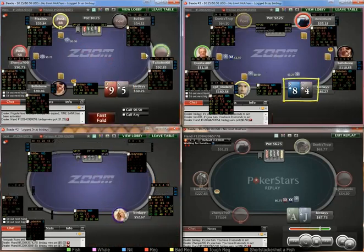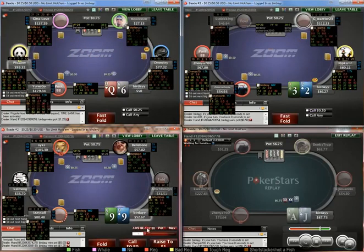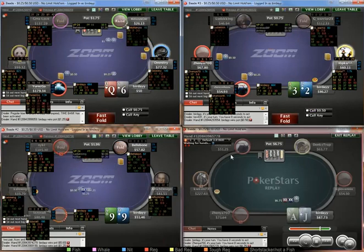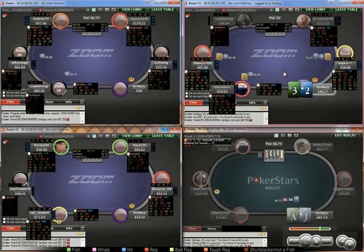8-4 standard fold, 9-5 standard fold. I'll try not to comment on all the standard preflop decisions — hopefully you guys know that by now. Q-6 blind versus blind I think is a bit too weak to raise.